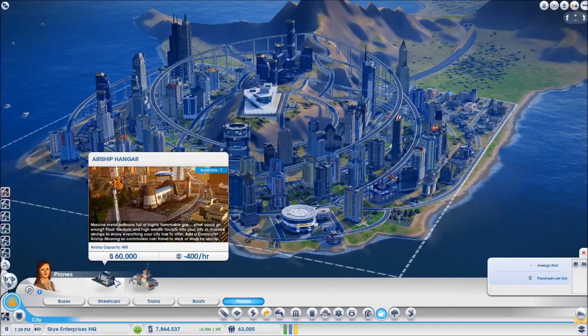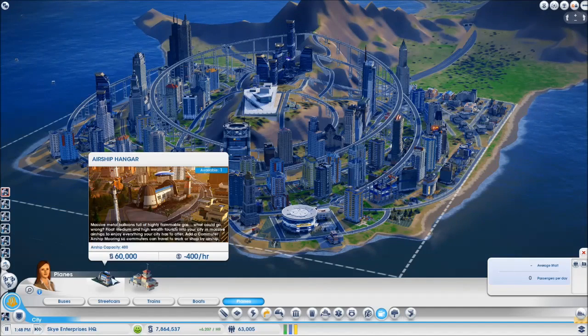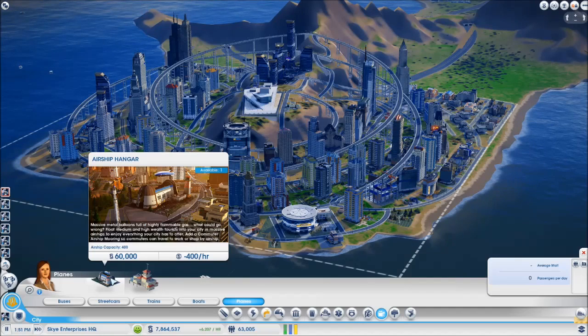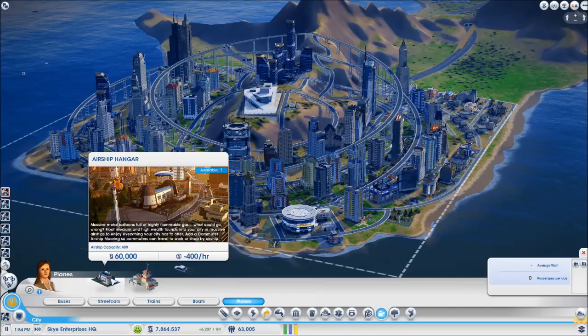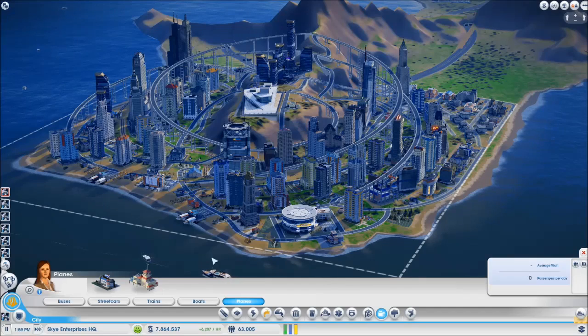I was really in two minds about whether to buy this thing, because people were saying it's $9.99 — the same as the amusement park, which had a decent amount of content. I was looking at the streetcar and the airships and thought that doesn't sound great. But amazingly, in the UK this thing is two pounds cheaper — the amusement park was $7.99, this one's only $5.99.